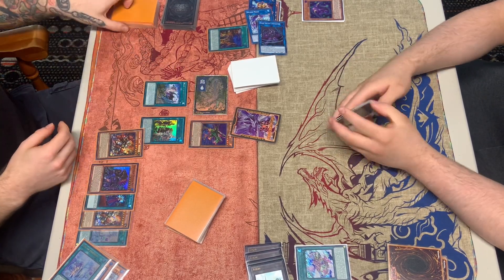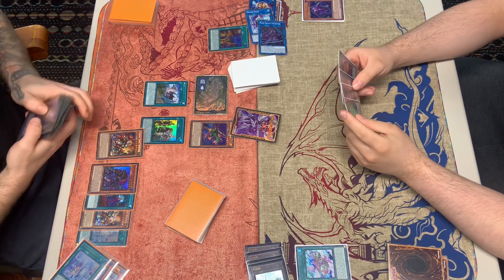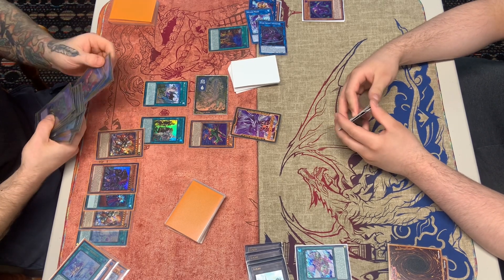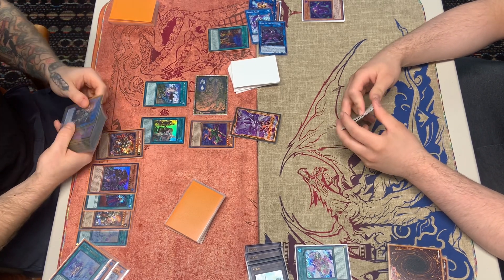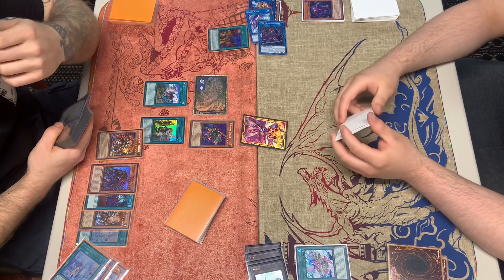He normal summons what I believe is B. It's crazy that he drew his ABC piece, but it can't do much because you can't rank up a four and a token. If he has a Link 2 he's going to make it, I believe.